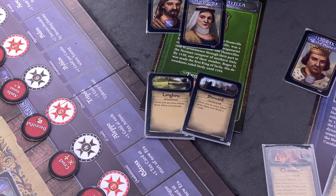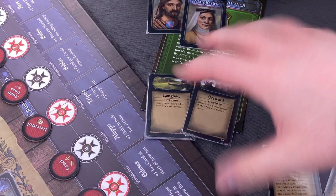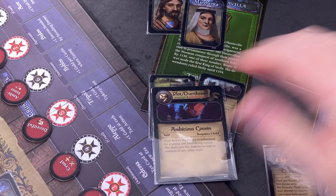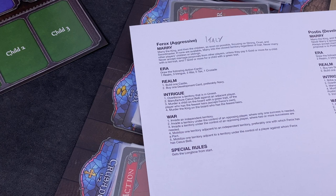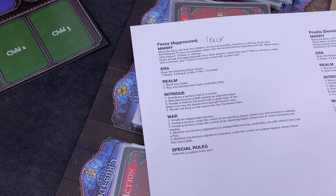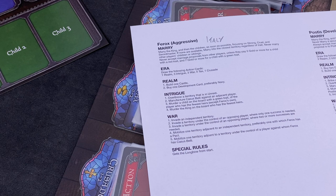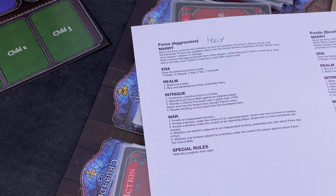Moving over to Italy. Their steward gives an extra token draw when you build, and their longbow gives an extra token draw when you invade - really massive. They're the ferocious Ferox player. Their first card is a plot overthrow. They will try to overthrow a territory that is in unrest - right now there's none. They'll manufacture a castle claim against an adjacent player. Looking at the board, I think the target would be Toulouse adjacent to Italy, so that's the castle claim they're aiming for.